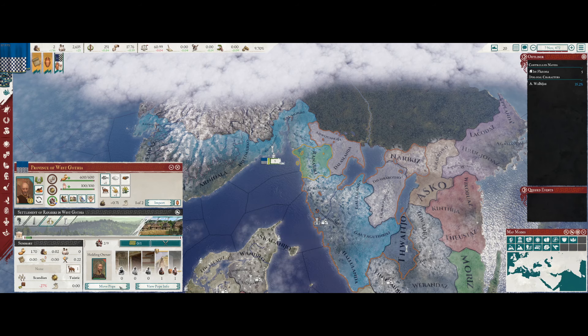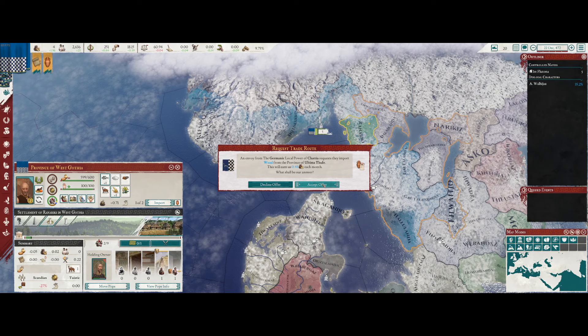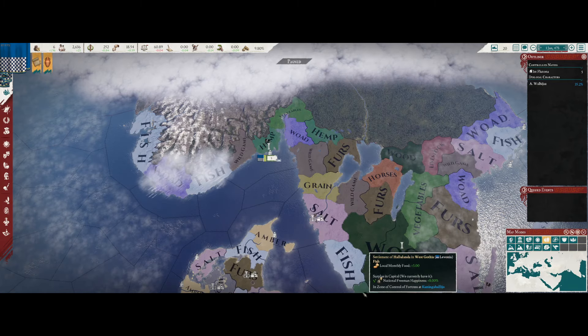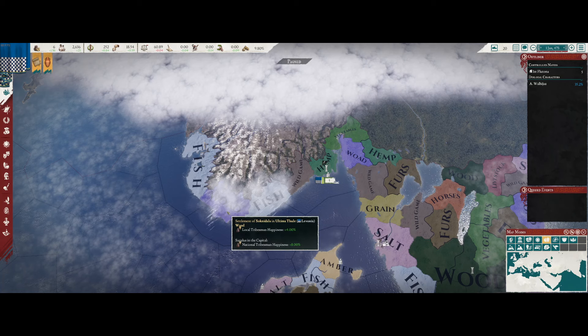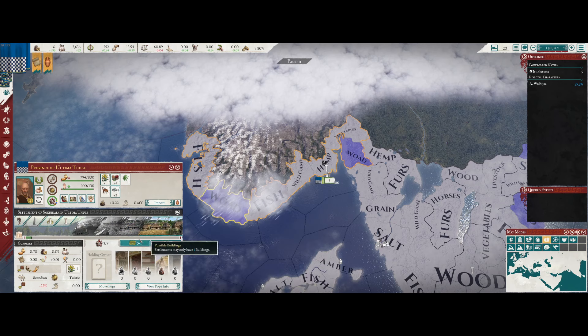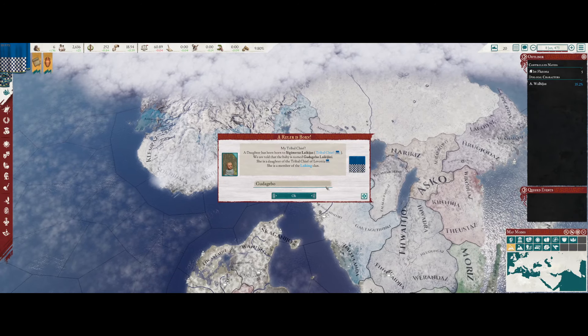We need to move them over here. Trade for woad, which is a type of dye. Where do we have woad? We only have one source of it. We'll have to put a city here with a foundry to get more. That might be one of our trade goods.